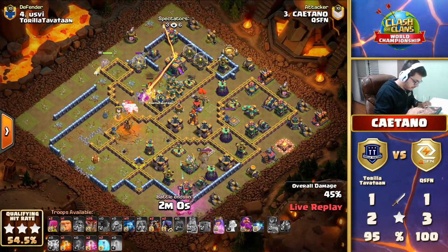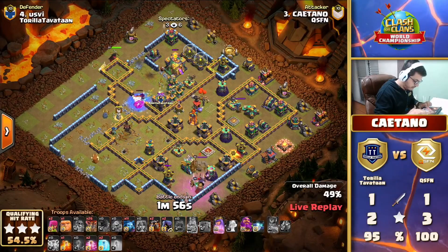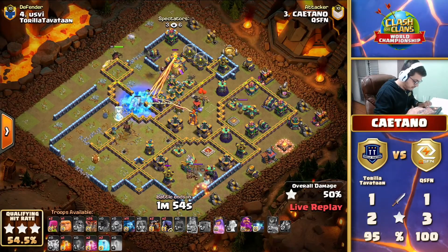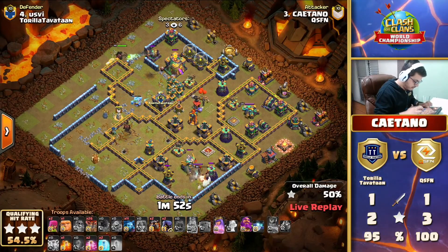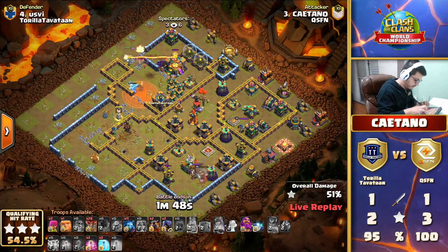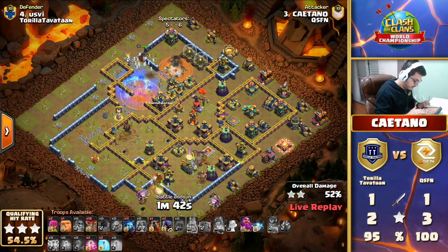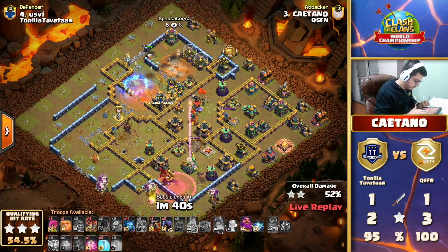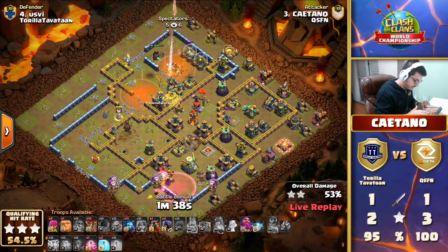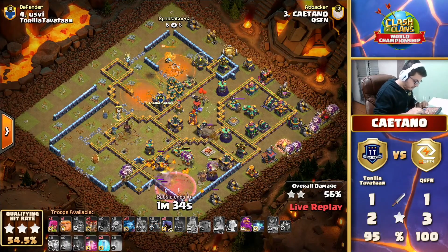The second layer is getting taken down - this creativity is insane from QSFN. The king - wait - is the king not taking down the eagle? There's a golden king skin on defense and this king is just huge. But the eagle is at about half HP, the town hall is going down, and there's not much space left. Now starting the lalo with the grand warden.